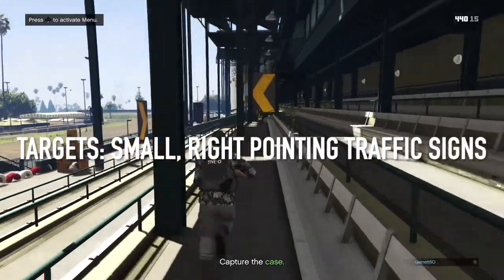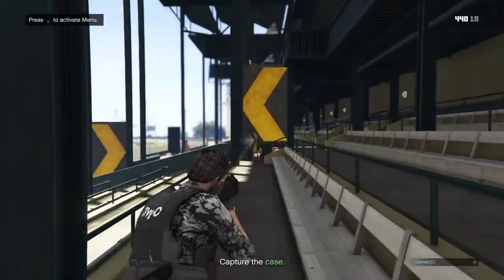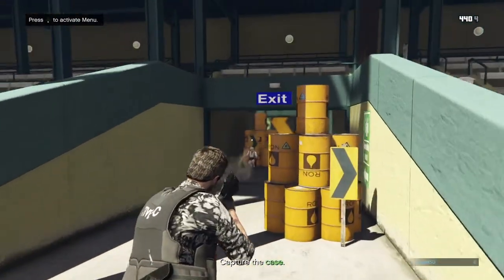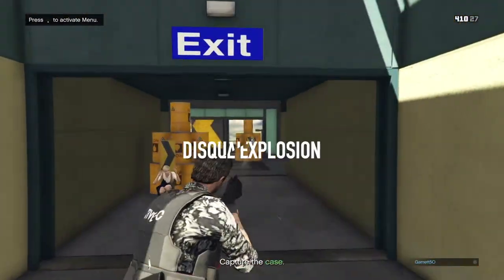Your targets will be the small right-pointing traffic signs. These targets will be surrounded by hostages, explosives, or both. So don't miss, because any explosive or hostage hit is a disqualification.